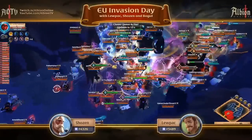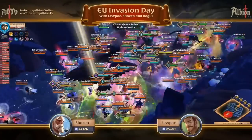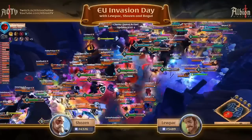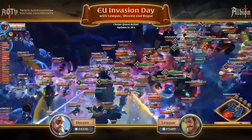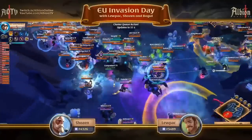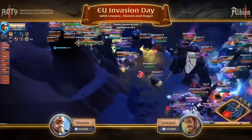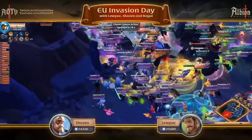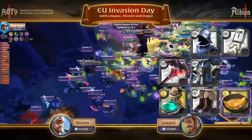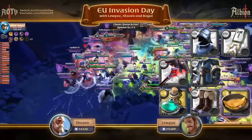Lastly, for the largest scale of PvP in ZvZs, we have the Damnation Staff. This is basically a must-have in large zergs, although having too many isn't super valuable — usually you'll see one to three of them. A giant AoE pierce is incredibly valuable in a ZvZ, so you'll always have a spot in a zerg if you play the Damnation Staff. For the build, I'd recommend checking your guild's ZvZ builds, but as an example: Knight Helmet, Scholar Robe, Leather Shoes for refreshing sprint, Fort Sterling Cape, Resistance Potions, and high-tier Omelettes.